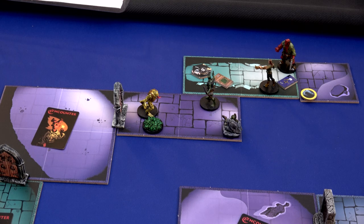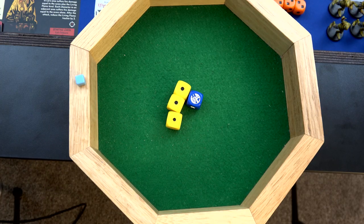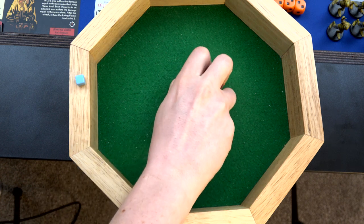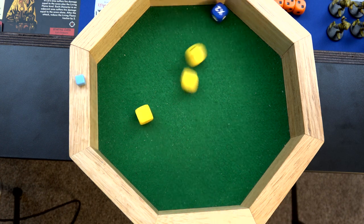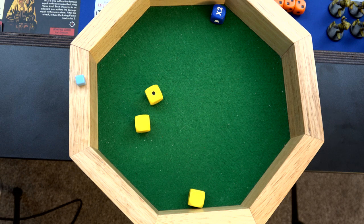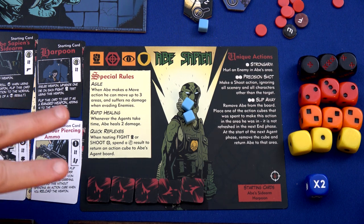We'll start round two with the enemy phase. That venomous frog monster is going to attack Abe for five damage. We're going to have to spend one action cube just so we can roll the three yellow dice, because we have to downgrade since we're past that point of interest. He gets two, and we took three damage there. That fills up our track already - and we're only in the second round of this game.